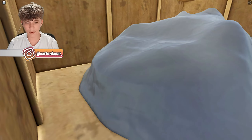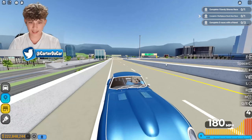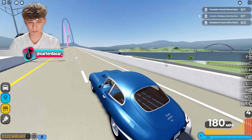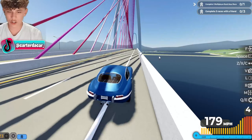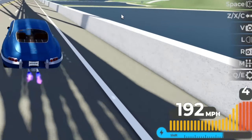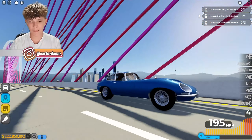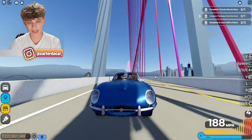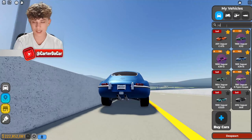We're on the highway right now to test the top speed. I went with blue metallic and brown interior - looks very clean. We're going 180 miles per hour without boost; with boost we can go 207. It's a classic, it's not meant to be crazy fast - it's more of a collector's car.